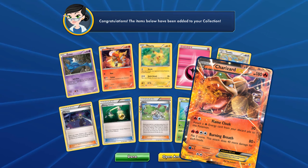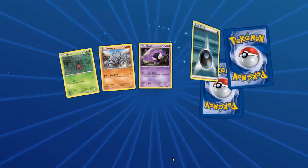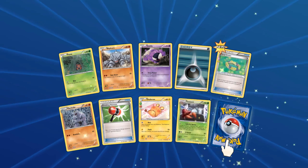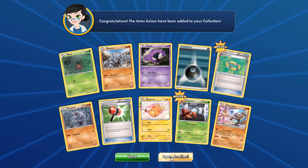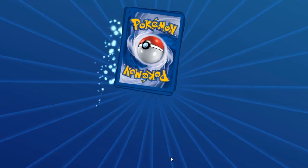That's two Charizard EXs — we've got four EXs in a row! Can we keep that up? Let's find out. Come on, we need another EX. No — and that broke the streak of four EXs in a row. But you know what, I cannot complain — those were amazing pulls.